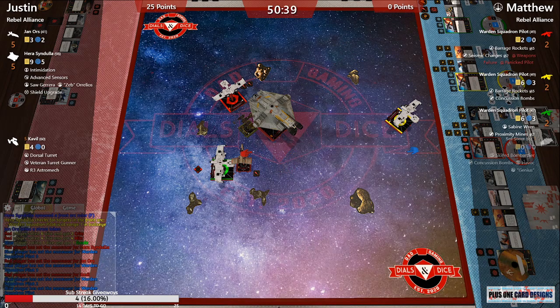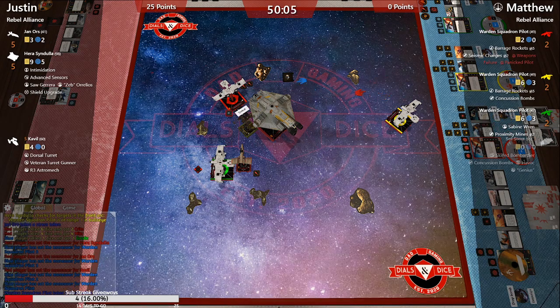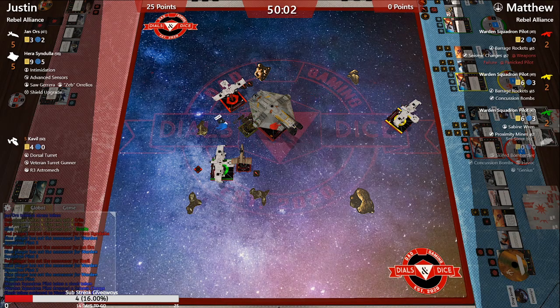What are these K-wings doing? Red isn't in a great spot to drop a seismic, and all his K-wings are in the exact wrong position. Nobody's headed towards Yellow, nobody's headed behind Green, Red's got the seismics. What I think these K-wings are going to do is... die.